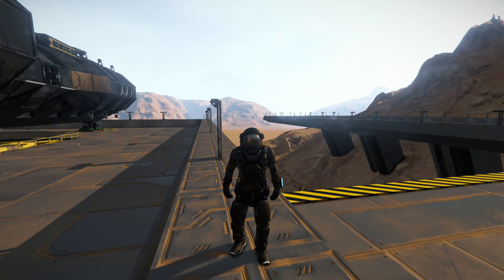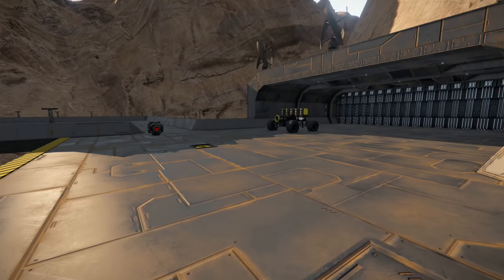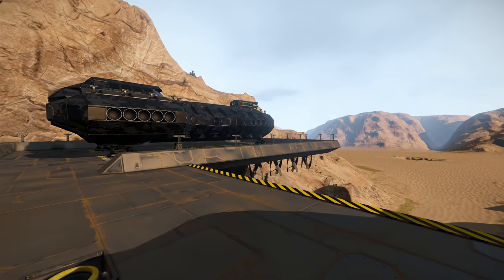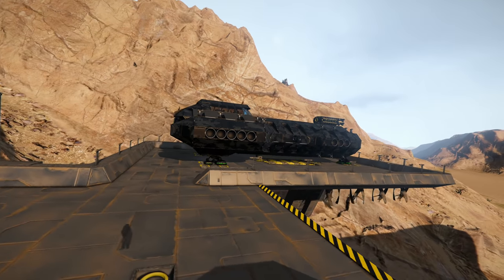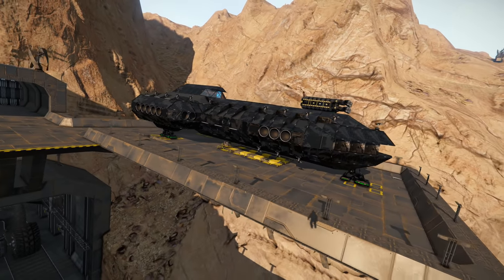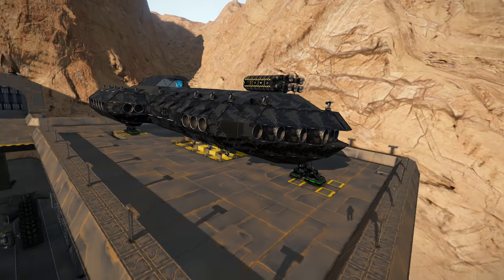G'day guys, welcome back to the channel and welcome back for another episode of Wasteland Survival. So last week's episode we got ourselves into space, we mined a whole bunch of gold, and then we basically landed back down on the planet and finished off a few little things with the landing pad but we didn't get too much done.